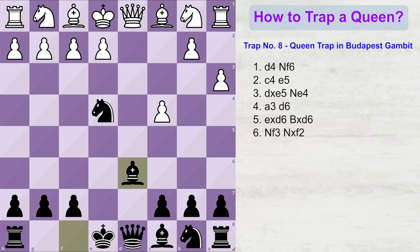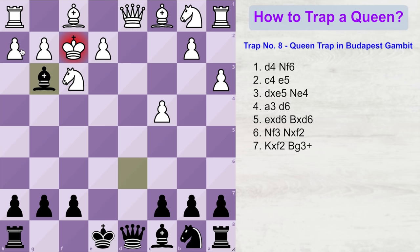Black plays knight into f2, forking white's pieces. White doesn't want to lose material, so the king takes the knight. Now bishop g3 check — it doesn't matter how white captures, whether by his pawn or by his king, because white is going to lose the queen.